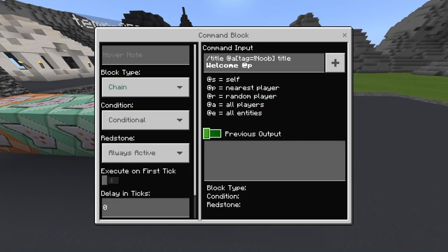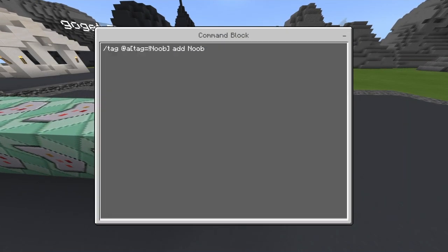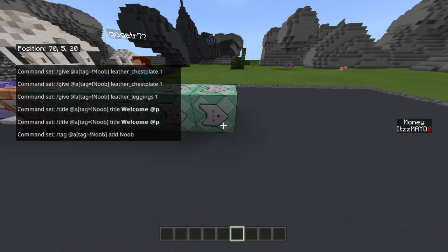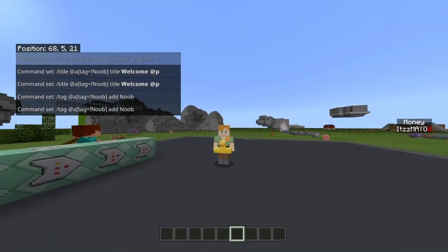This command block is chain, conditional, always active. The command is: slash title @a bracket tag equals exclamation mark noob bracket — and then the welcome title. It was supposed to put their gamer tag with @p but it doesn't work. This gives the title to everybody that doesn't have the noob tag. Next is: slash tag @a bracket tag equals exclamation mark noob bracket add noob — and that's the command blocks covered.